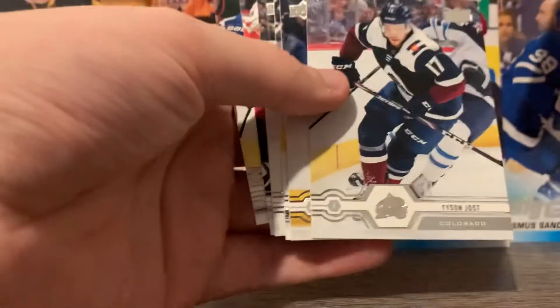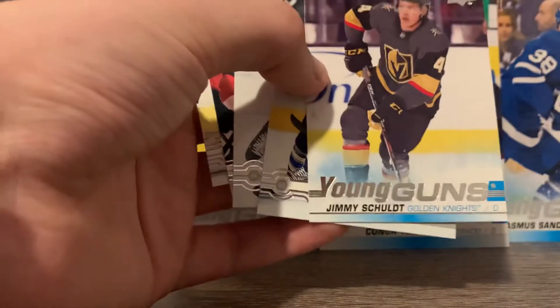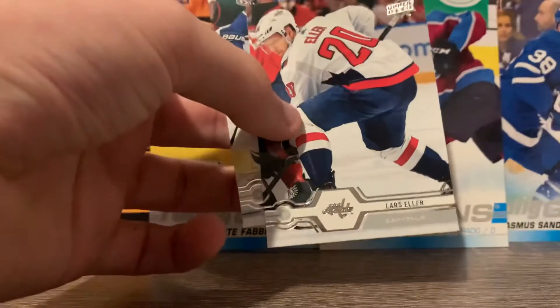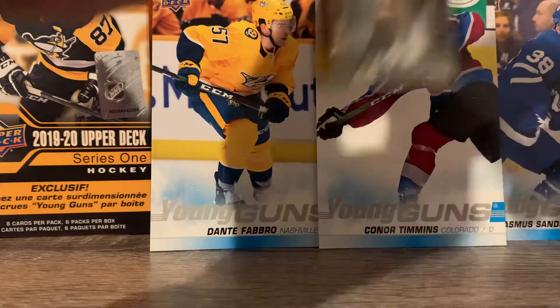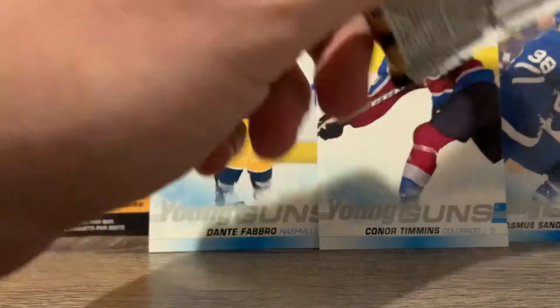Freddie Anderson, Tyson Jost, Andre Pallott, Jimmy Schulte Young Gun rookie card, Oliver Bjorkstrand, Ryan Reeves, Lars Eller, and Antoine Rousseau. So if I'm understanding this correctly, those should be two of our three hits in the pack. Not a fan of this so far — not trying to trash Upper Deck, but not been too pleased with this.